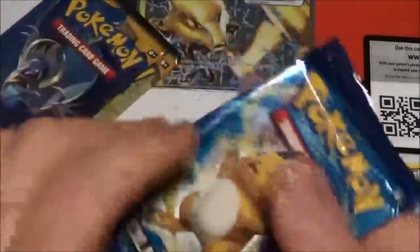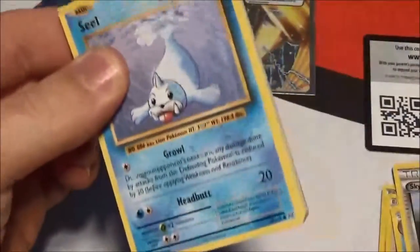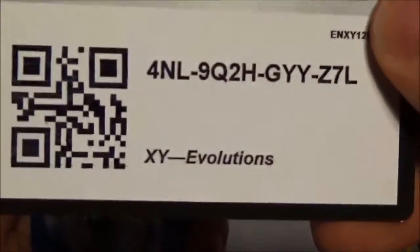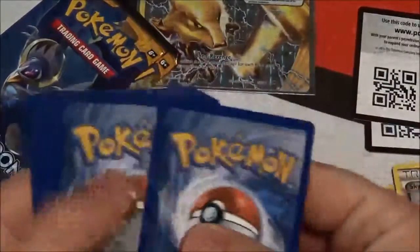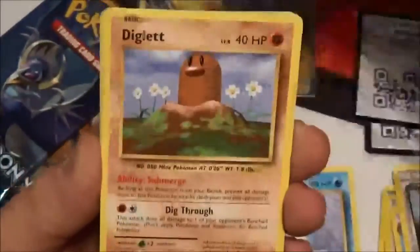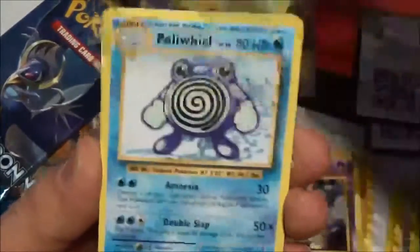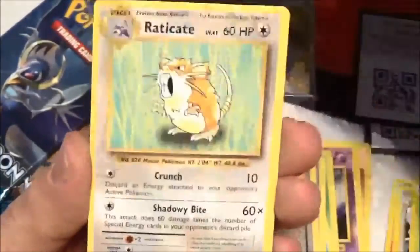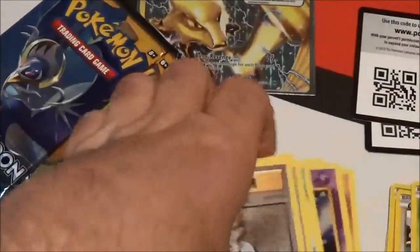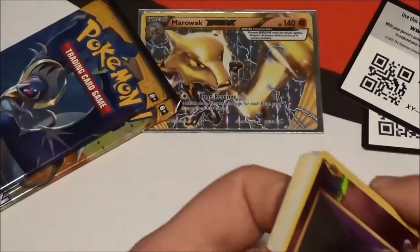So far we've got three points. Let's go ahead and open up our Evolutions pack and see what we can get. We've got our Evolutions code. So we have: Seal, Charmander, Diglett, Drowzee, Caterpie, Poliwhirl, Professor Oak's Hint, a Reverse Gastly, and a regular rare Raticate. That is zero points — a little disappointing. But we still have those three points, so I'm not too distraught.